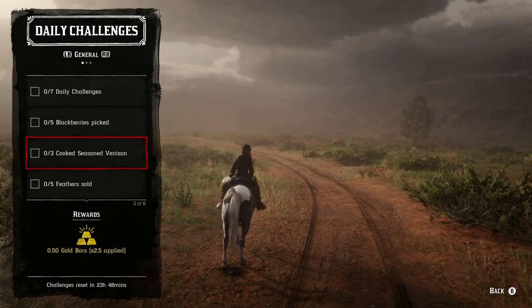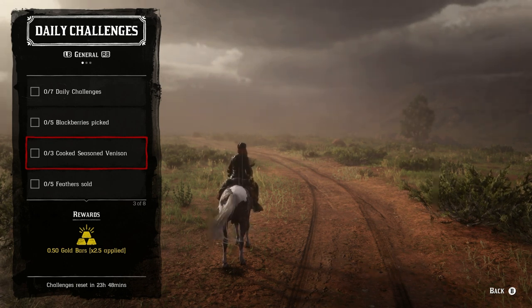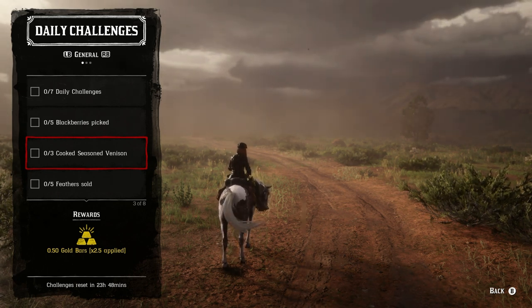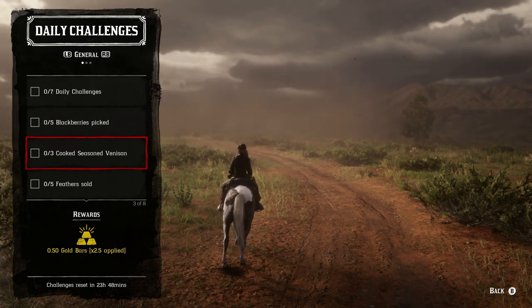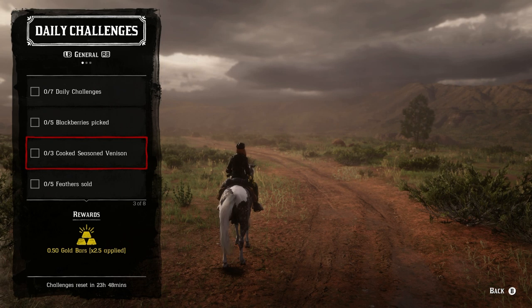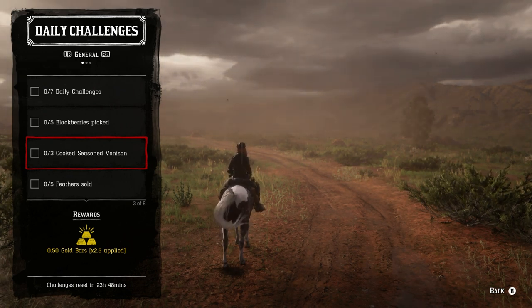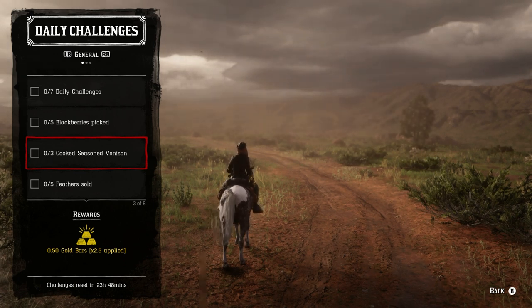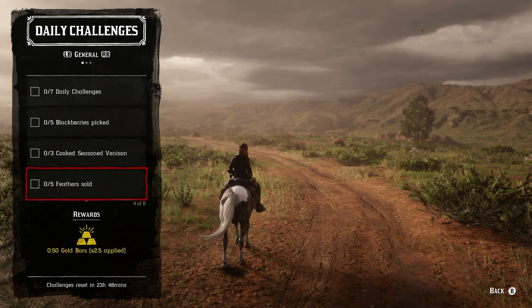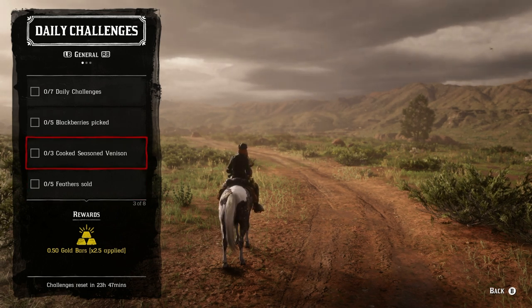For seasoned venison, go after pronghorns or deer — you'll find a lot of pronghorn in New Austin and more deer in West Elizabeth or New Hanover. Shoot a couple, skin them, and get the venison. You'll also need seasoning: thyme, oregano, or mint. Thyme and oregano can be found near the blackberry locations, and mint grows pretty much anywhere along water. Then cook it over any open fire — outside Blackwater, in Valentine, south of Tumbleweed by Benedict Point, in Rhodes, in Strawberry, or at your camp.